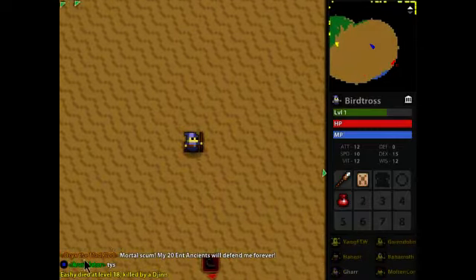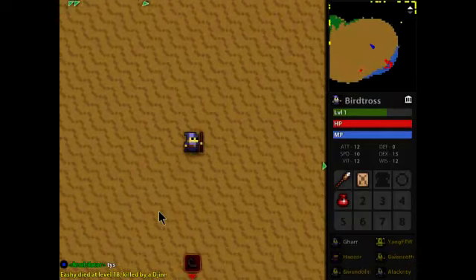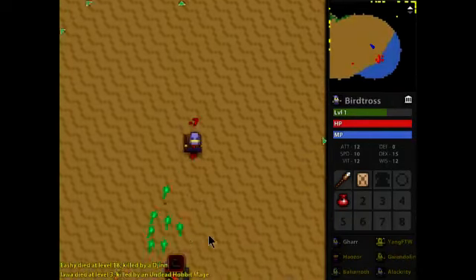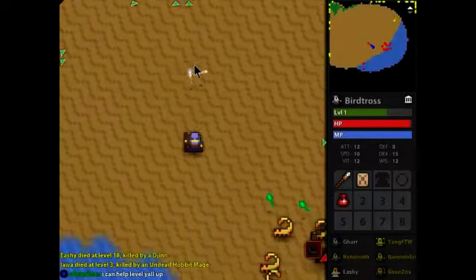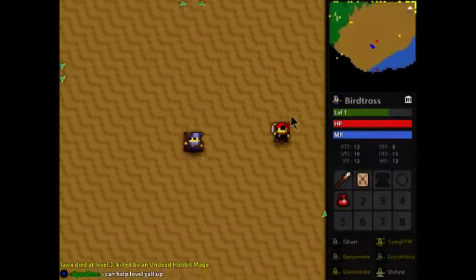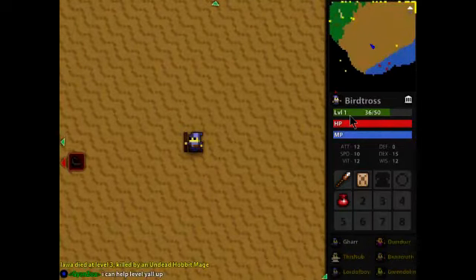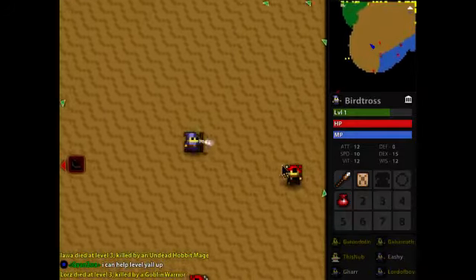There's obviously a thing down the bottom here for chat — it seems to be like a global chat. There's plenty of bad guys down here. I got one XP — looks like we get a bit of experience for defeating monsters. Very pixel environment.